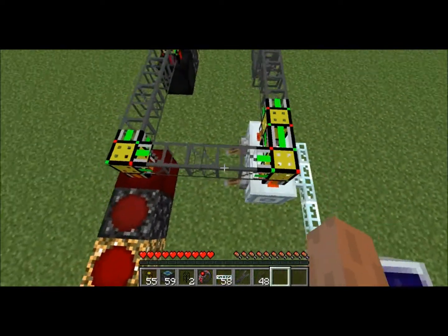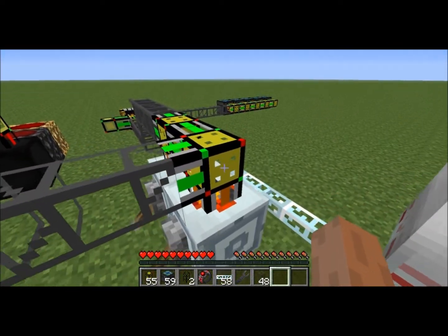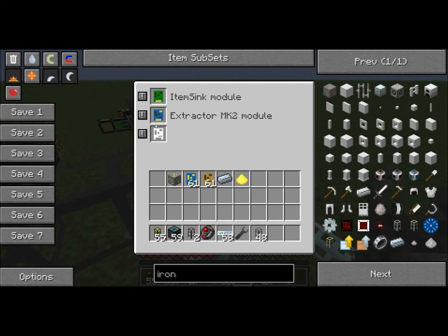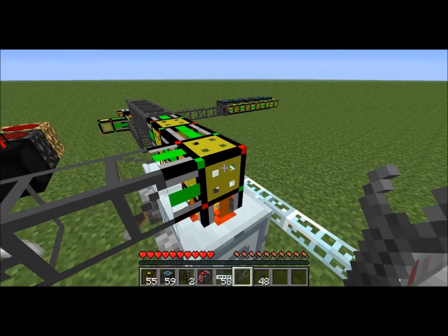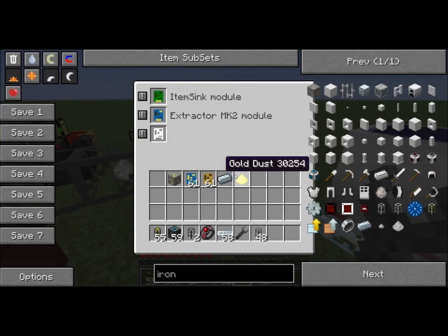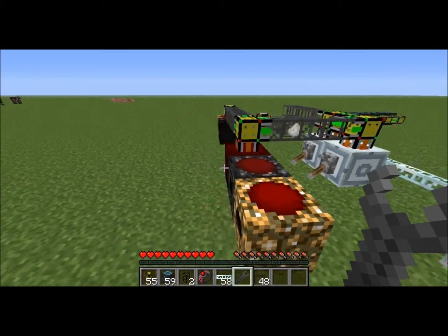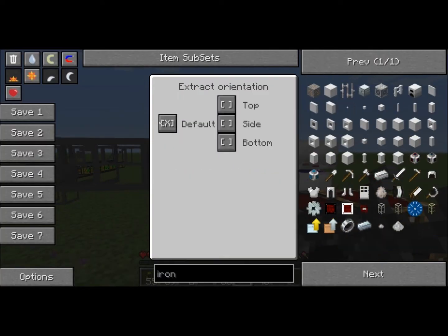I don't know why these aren't pulling. Oh, side of it. There we go. The extractor modules have to be set to the side. The ingots get pulled out. Same with this — this has to be set to the side.